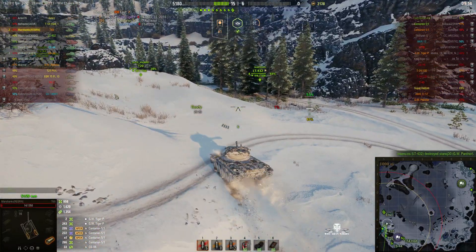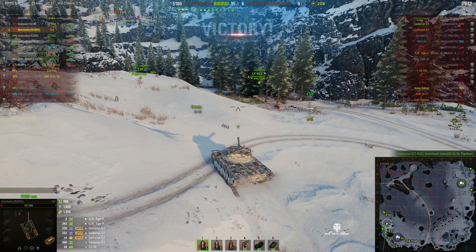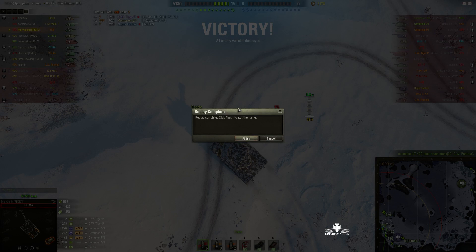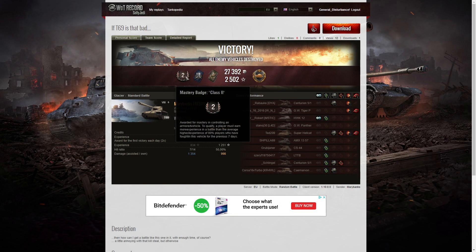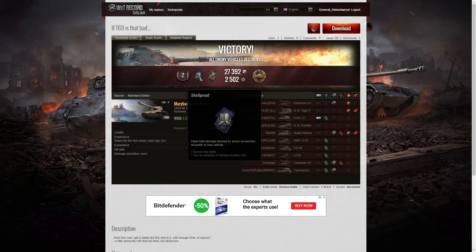Very nicely done. A lot of damage was blocked by Mirivanks — she actually ended the game on just 14 hit points. That last shot from the Centurion nearly wiped her out. It's a second class tanker result for Mirivanks in the T69. She got a Shoal Proof for blocking more damage than the hit points of her own vehicle.